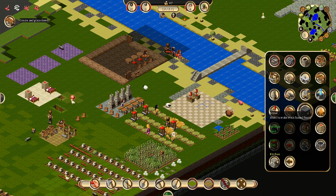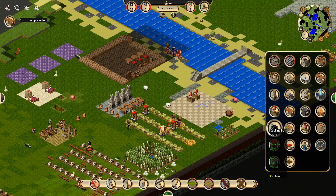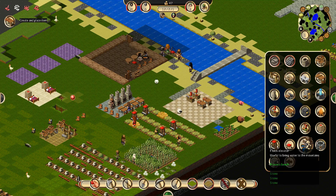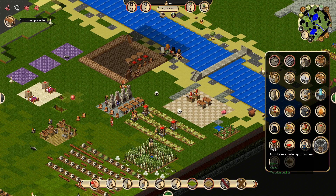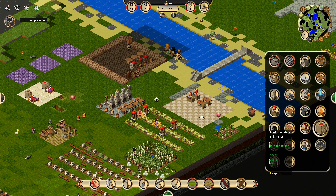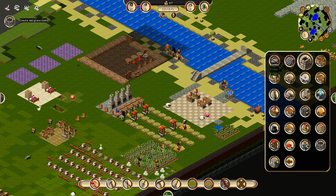Now we've got the kitchen table. I need a butchering table. The stove — I can't make it. The cooking bowl — I can't make it. We'll place a well here just so we have it. Beggar's table. Burner.